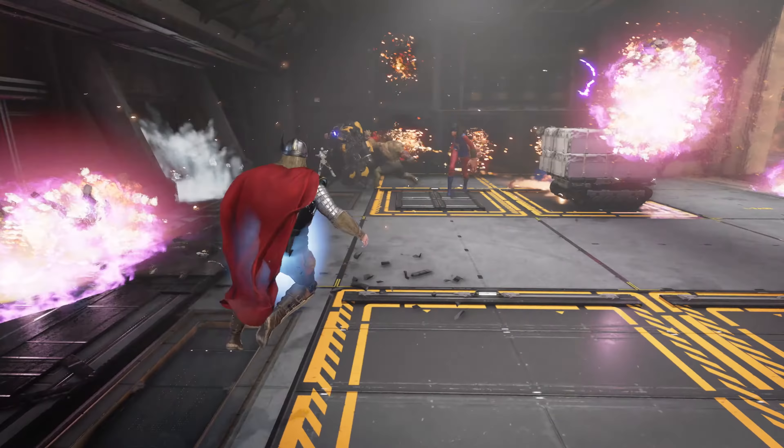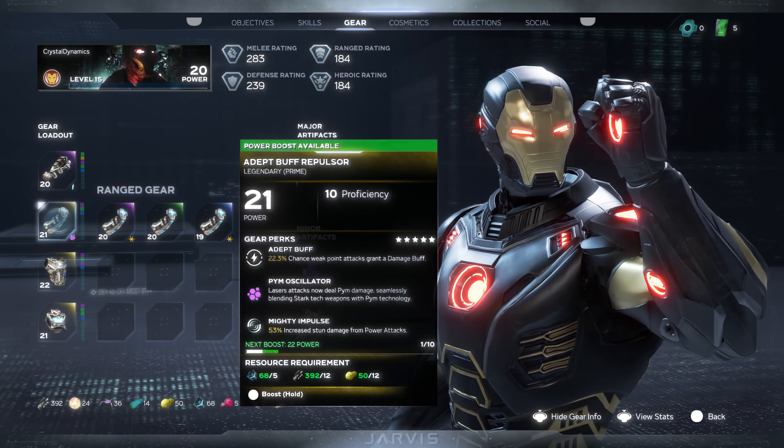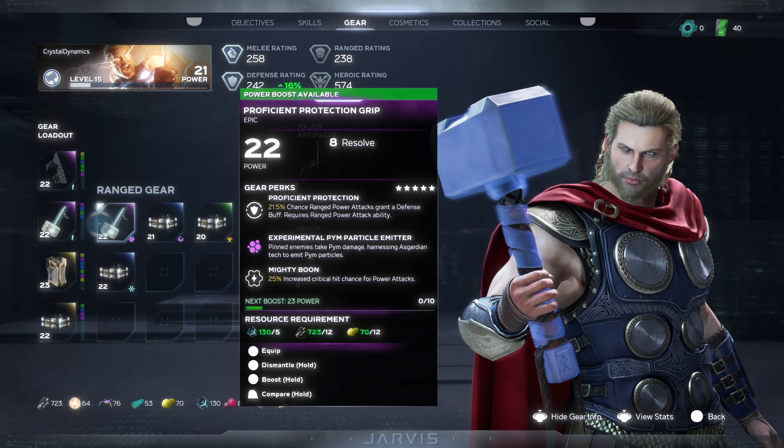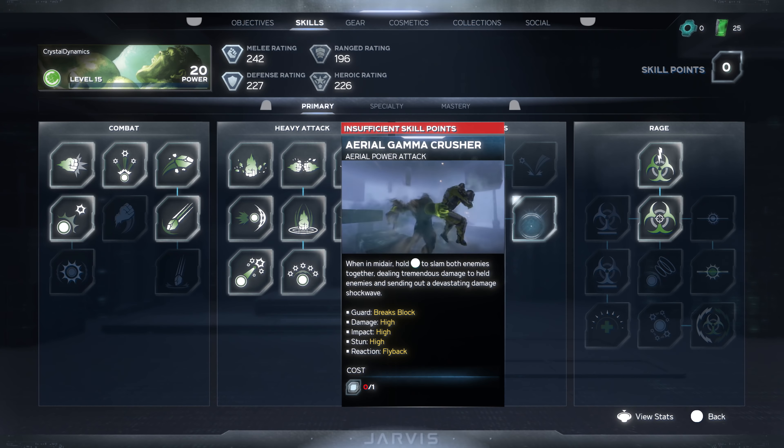And that's before gear, perks, artifacts, and any kind of later game progression. So why is all of this important? Because it means your Thor will play differently than my Thor, and my Hulk will play differently than yours.